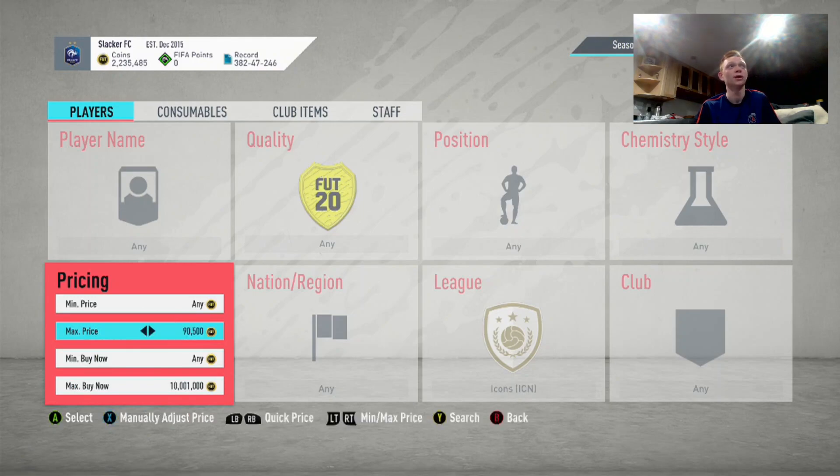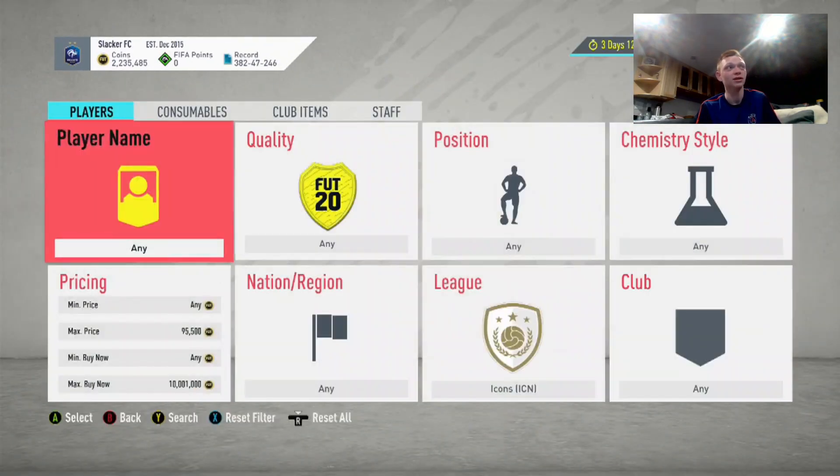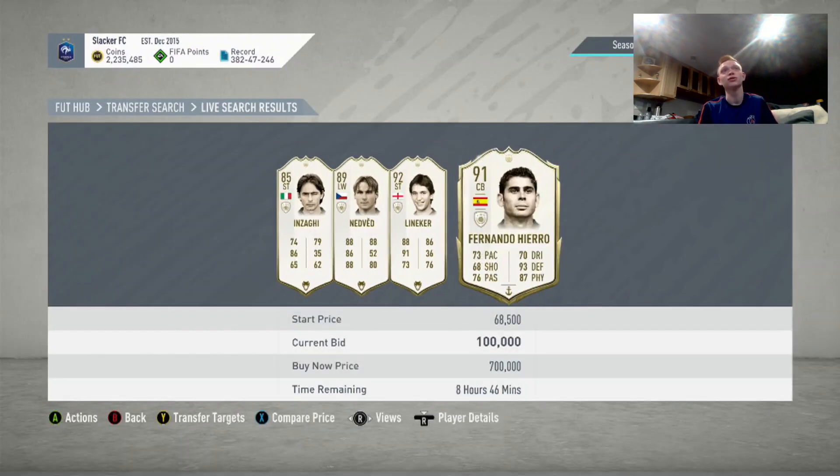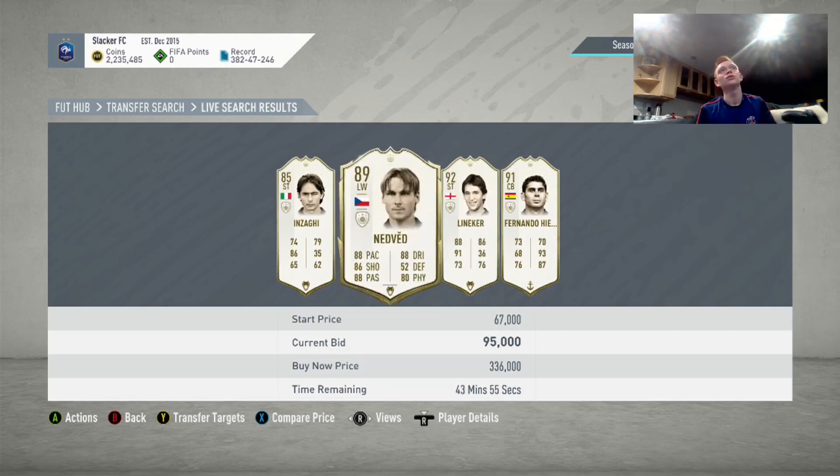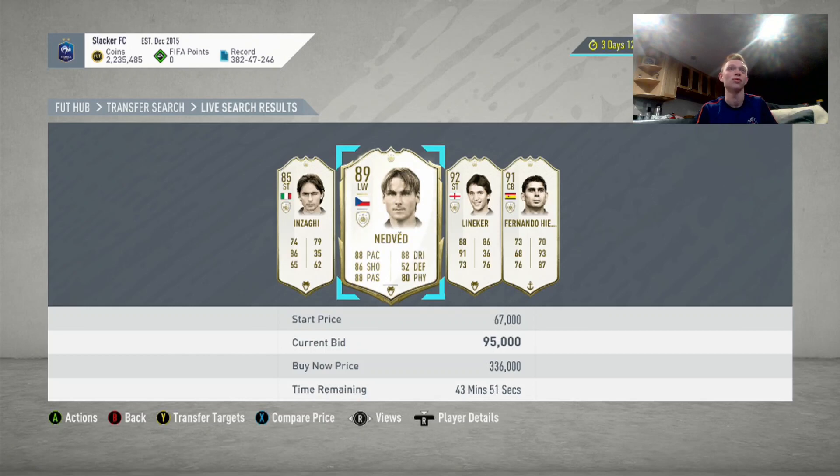One of the big things with icon sniping is you really need to take into account tax, because you're going to be selling cards for 300,000 or 400,000. If you sell a card for 400,000, you're going to lose 20,000 on tax. You need to take that into account when recognizing whether a card is a deal. Say this Nedved goes for 336,000 — if you see one pop up for 320,000 and you could sell for 330,000, yes that looks like 10,000 profit, but you're actually going to lose coins. Because if you sell for 330,000, you lose 16,500 on tax, so buying for 320,000 and selling for 330,000 means you're actually losing 6,500 coins.